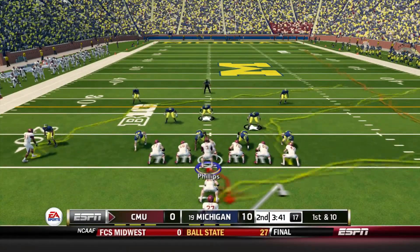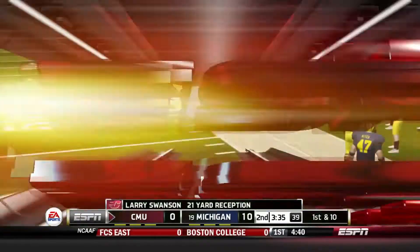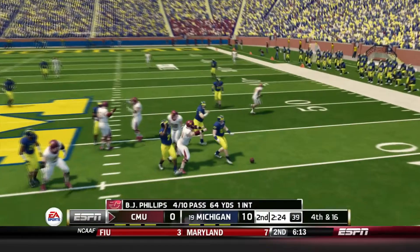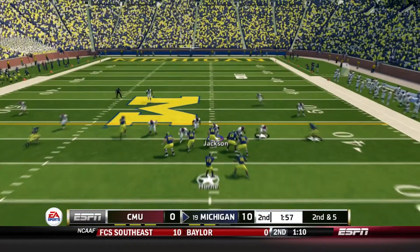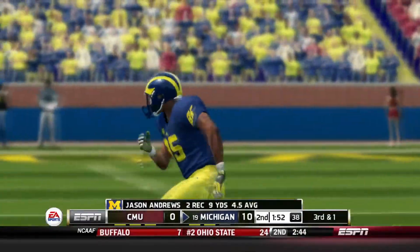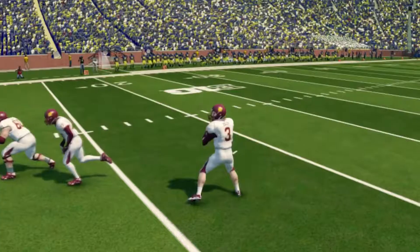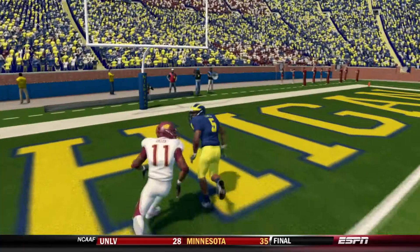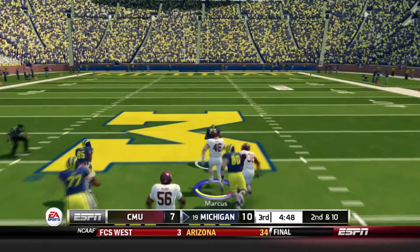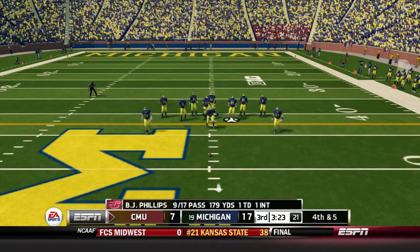Last time out BJ Phillips threw a pick at the goal line — let's see if we can get him to throw a little bit better this time. We haven't converted a third down today, and on third and 16 there's too much pressure. Michigan misses the tackle and that brings the ball carrier into open field for a Michigan touchdown after we failed to make the tackle — probably twice. If we want a chance at winning this game we need to convert on fourth down.